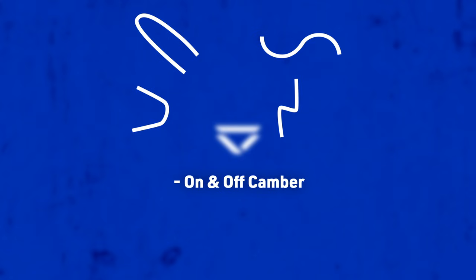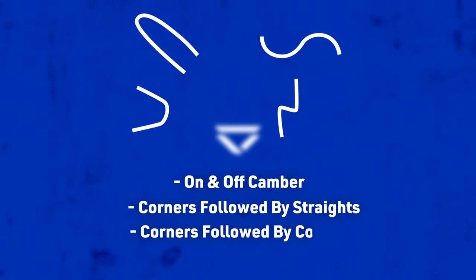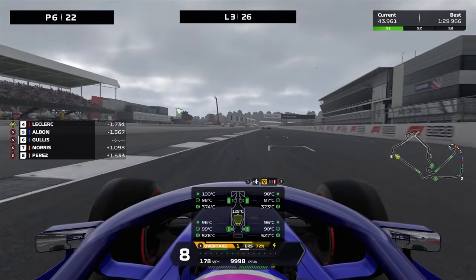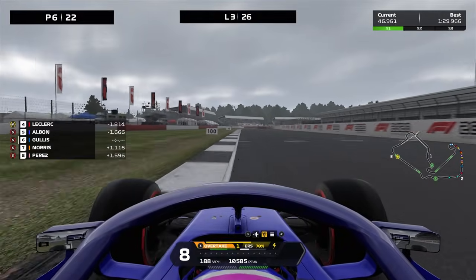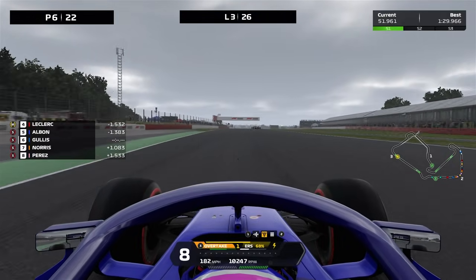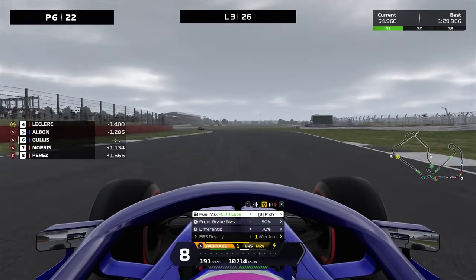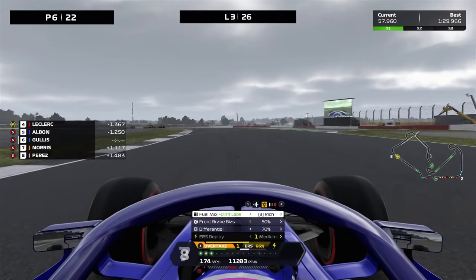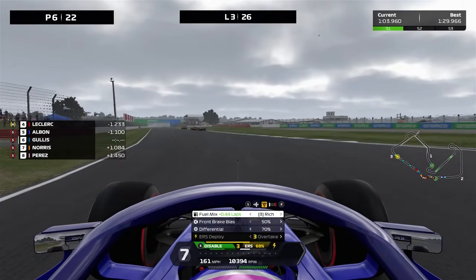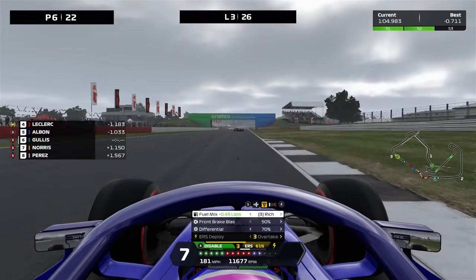However, not every corner is 90 degrees. There are corner types such as hairpins, S's, double apexes, and chicanes — and that's before you start to dive into on and off-camber corners, corners followed by long straights, or corners followed quickly by one another. These differing corner types all vary in their difficulty and will require varying levels of practice. A corner such as Copse, which is a decreasing radius flat-cambered corner, will need much less practice compared to the relentless corner-after-corner S's section in Suzuka. Always aim to carry maximum entry and exit speeds and maintain a high minimum speed at the apex, and you should be on your way to improving your lap times.